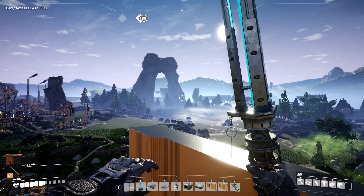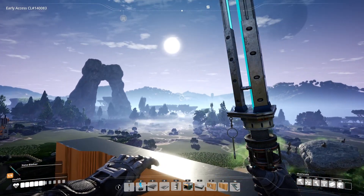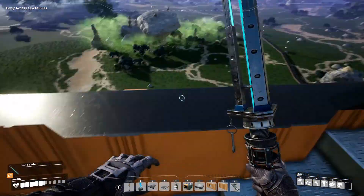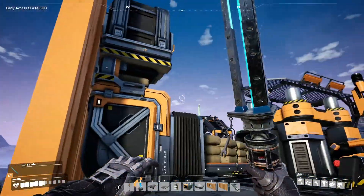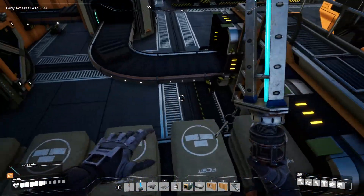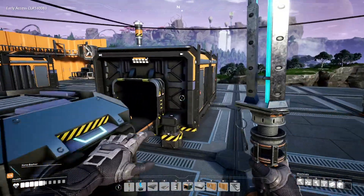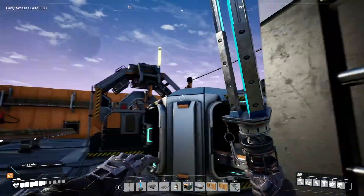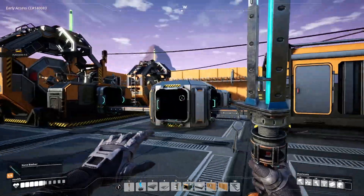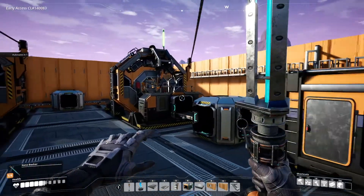Hello and welcome back to another slightly foggy day in Satisfactory. Welcome back to our huge mega factory where we're making all the things we could have dreamed of. We're currently working on a good bunch of encased industrial beams, which is going to do wonders for us in terms of finally upgrading all our miners to mark twos. We've got steel beams and steel pipes going.